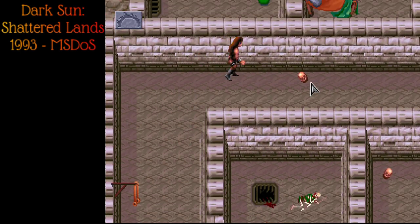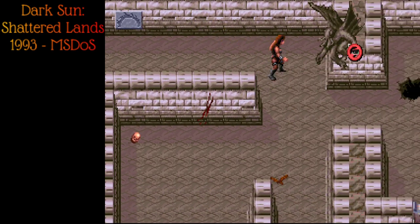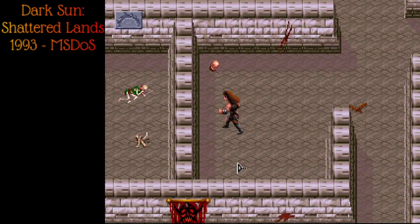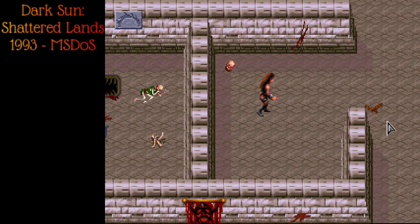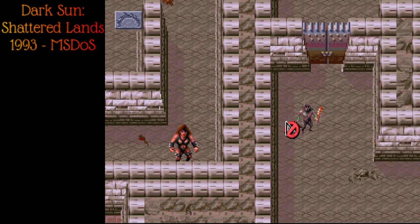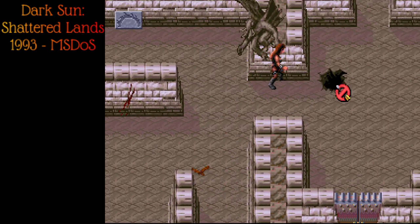At some point we'll find a merchant and there'll be lovely things to spend our money on. That thing's got wings — kind of like fish wings, scaly — and it's got the face of a mind flayer. Something terrible, whatever. This just leads us back to the entrance. There's some sort of rat man over there and it seems the only direction to go is past the gargoyle thing.